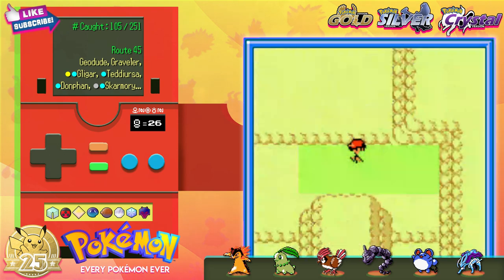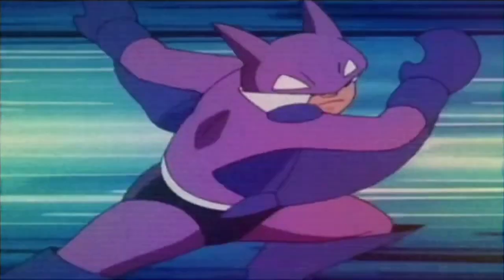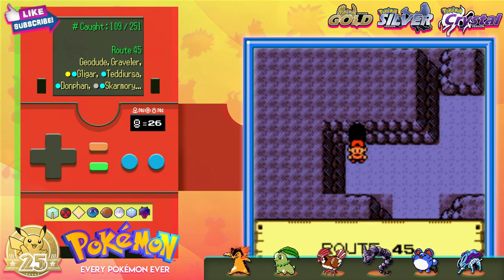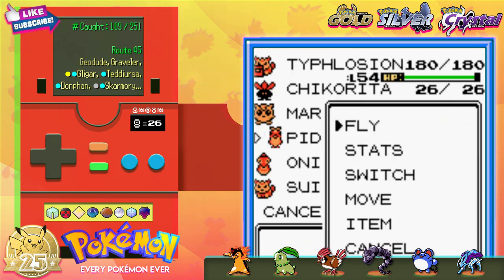In the tall grass, I managed to find several new species, including Donphan, Graveler, Gligar, and a flying piece of sheet metal called Skarmory. So instead of traversing Route 45 and 46 down to New Bark Town, we're gonna cheat and just fly straight home.